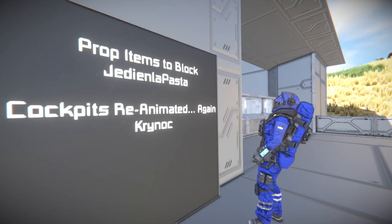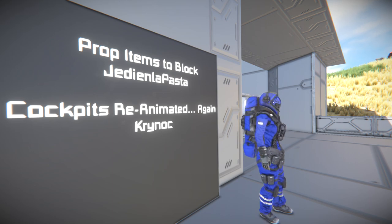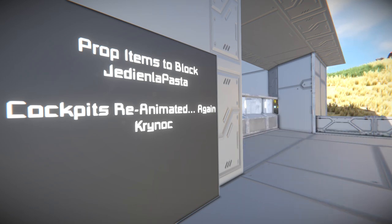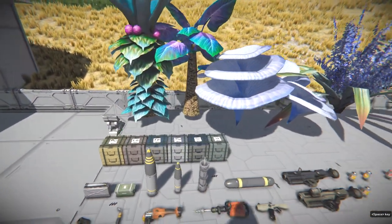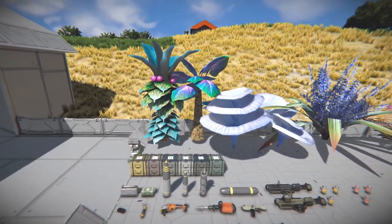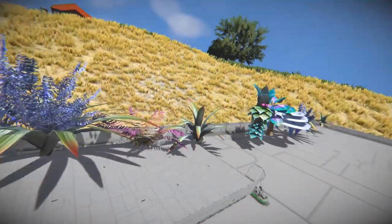So how about we take a poke at the props? It's right here — quite a few of them. What does this mod do? Well, as you can see, it adds a bunch of props to blocks so you can place them wherever you want. First of all, there is a set of six alien plants you can place wherever you want, both small and large grid.